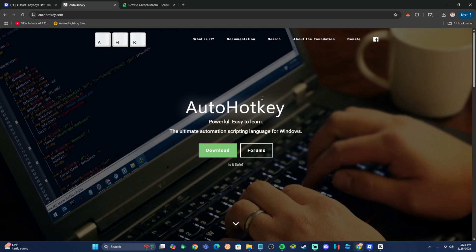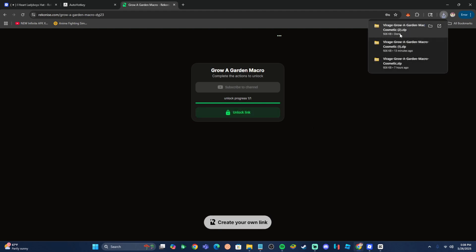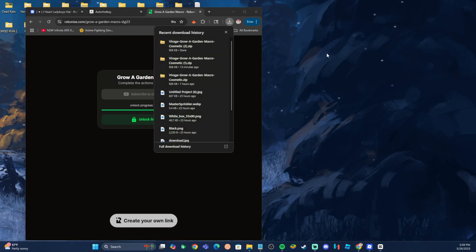Alright guys, once you get AutoHotkey installed, what you're going to want to do is click the macro link inside of the description, which is going to take you over to this Rekonise website. What you're going to want to do is complete the Rekonise, and once you complete it, you just want to hit the unlock button, which is going to automatically download the file. As you guys can see, we have the Grow Garden macro right here.